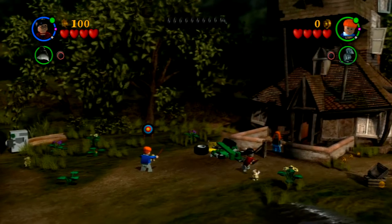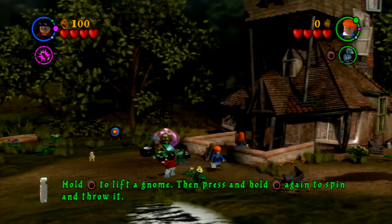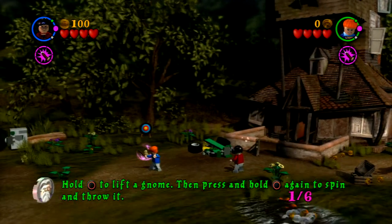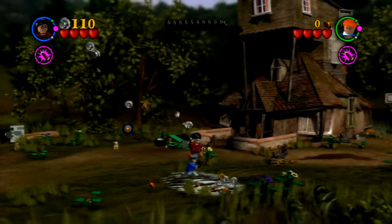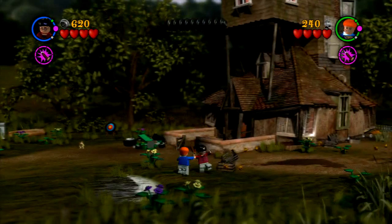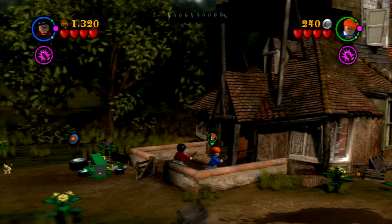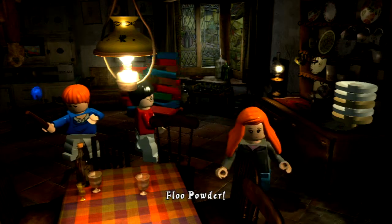Lego Harry Potter walkthrough for Action Walkthroughs and spacetopgames.com. This is the Flue Powder level, the first level of Chapter One. There are gnomes randomly around the yard, and if you cast on them and put them all back where they belong, you'll get a crest piece, but I'm not going to be doing that yet.